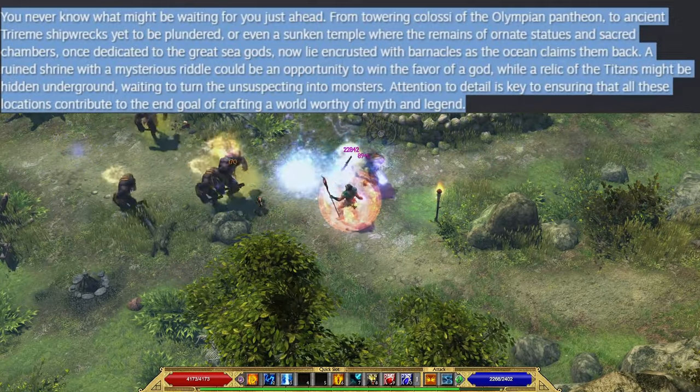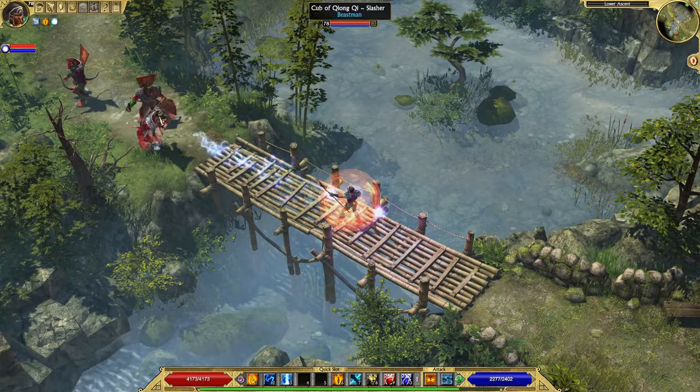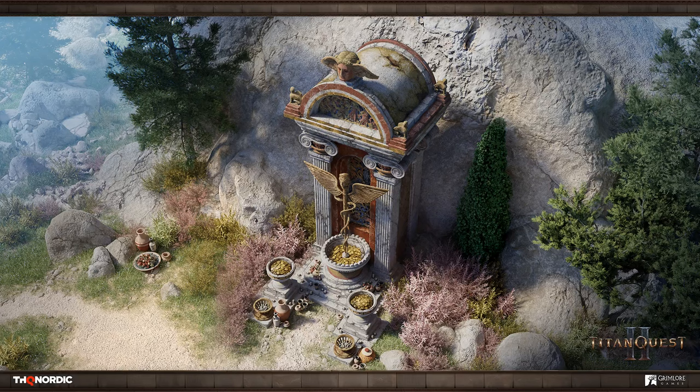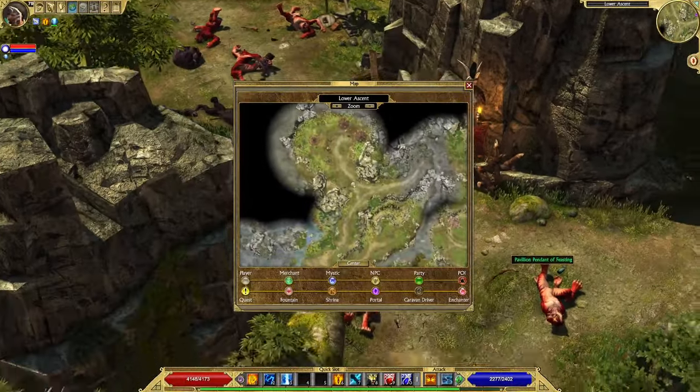Attention to detail is key to ensuring that all locations contribute to crafting a world worthy of myth and legend. The last image shows some sort of shrine — we had those in Titan Quest 1 already. Shrines were in random locations and clicking on them granted different buffs to all party members standing close upon activation. We had different shrines in TQ1: Battle Marker, which gave increased armor and attack speed; Shrine of Reflection, which gave a damage reflect buff; Frost Shrines, which gave additional ice damage, and many more. These exact ones and possibly some new ones will be in TQ2, though the new game can't reinvent the wheel, so many shrines from the previous game will most likely overlap.